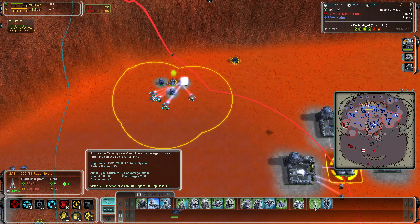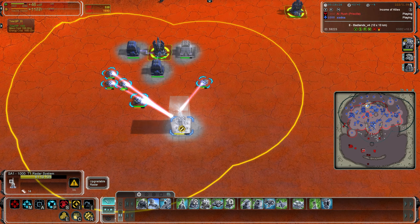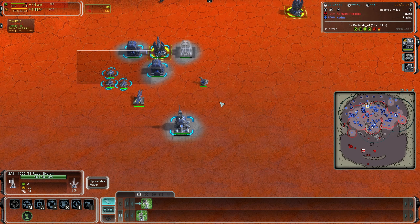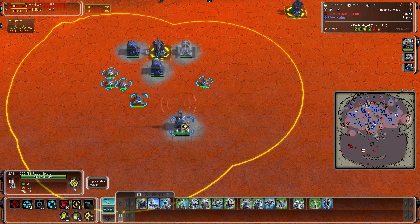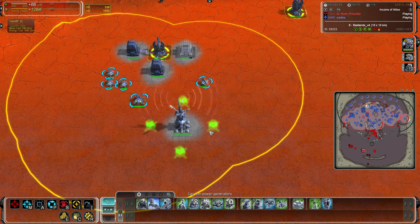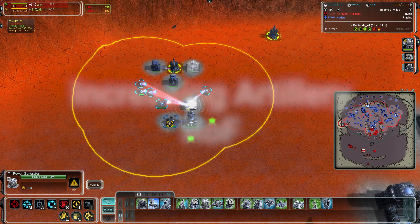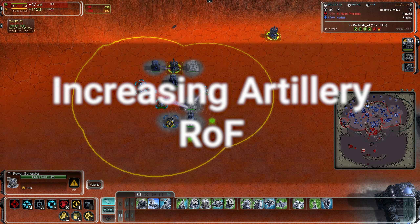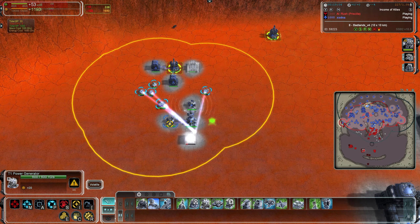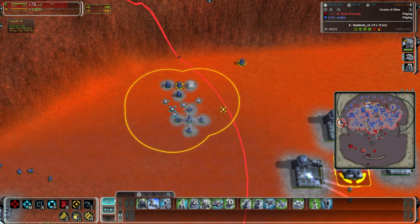So no longer do you need to waste time building templates for things like this — you just hit I. This also works for radars: build a tech two radar, use the assist command, and it will go ahead and build tech one power generators around it. This also works the same for tech two artillery, increasing your rate of fire — just hit I.